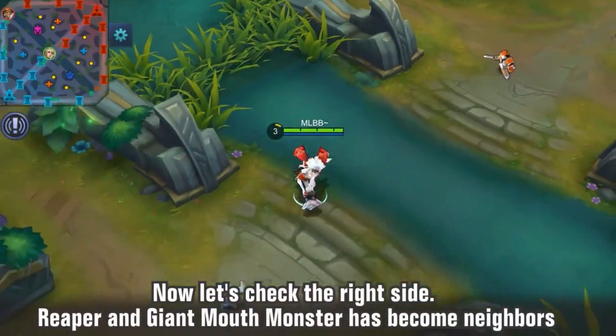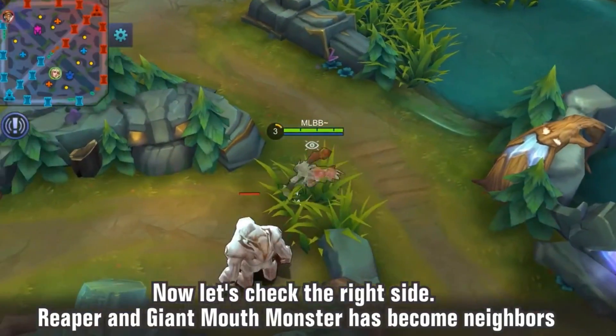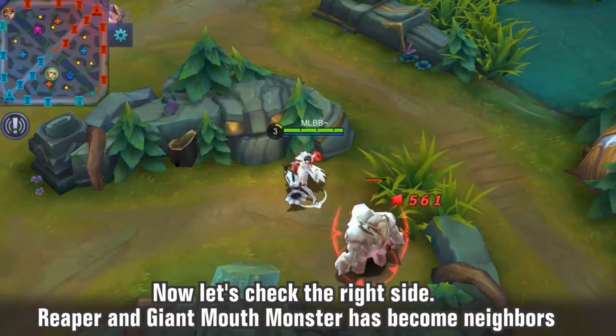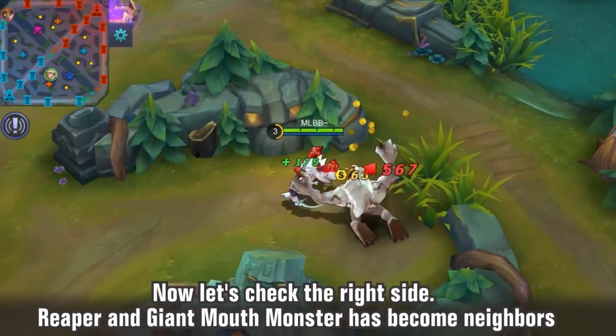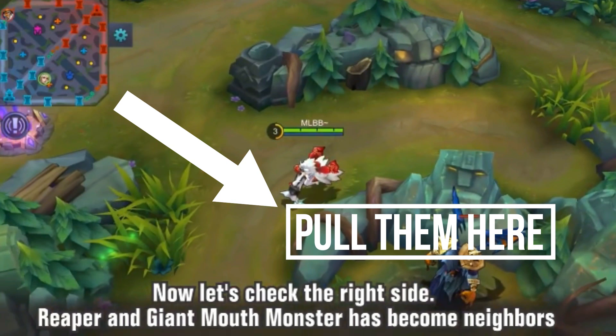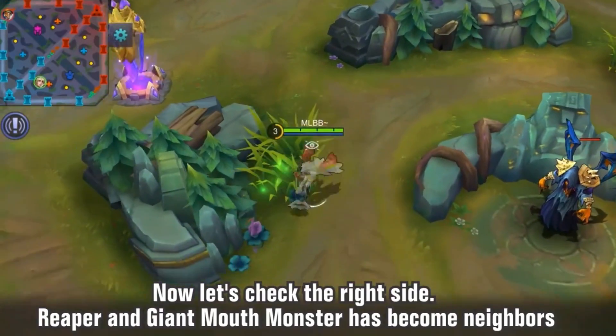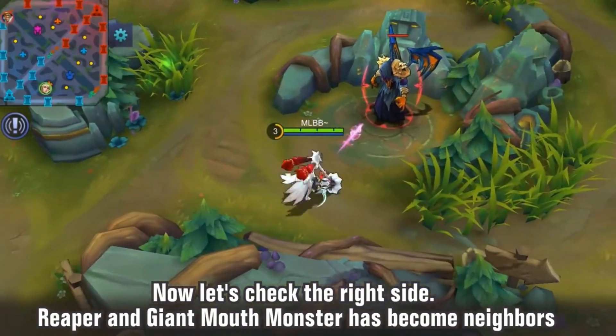They also made changes to the right bottom side of the jungle. The small camp close to mid lane and the red buff are now neighbors. I think the reason they did this is so that you can pull these two together as well. The red buff has a pretty large radius, so you can probably pull both monsters to the left side of the wall and attack them together. I think this will increase clear efficiency, though I'm not entirely sure yet.